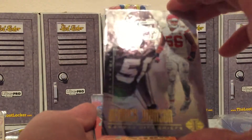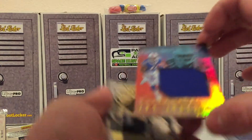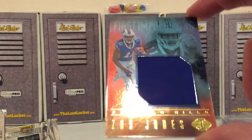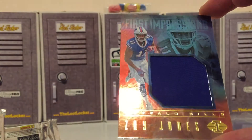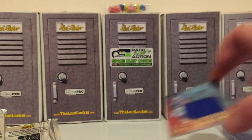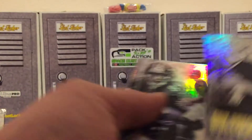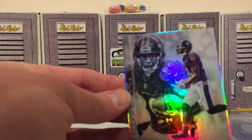Derek Johnson, and then we got a hit! I got an autograph of him in one of these boxes earlier this year, so this is an insert - Jay Jones, Buffalo Bills, First Impressions, with a piece of his card - a relic, so that's cool. Got a nice looking Dak Prescott and Tony Romo, finishing off with a Macklin and a Steve Smith Senior.